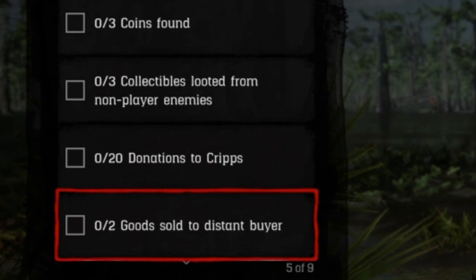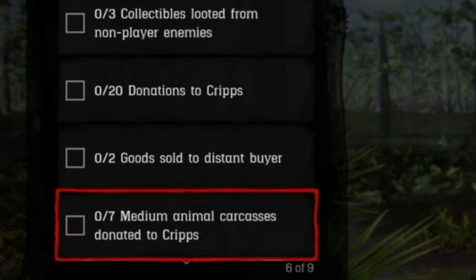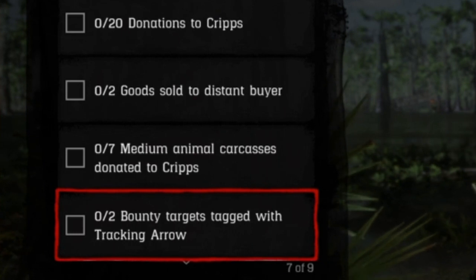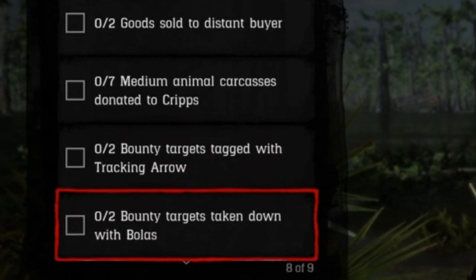Two goods sold to a distant buyer. Seven medium animal carcasses donated to camp — I usually use ravens for those. Two bounty targets tagged with a tracking arrow. Do the same bounty target twice.